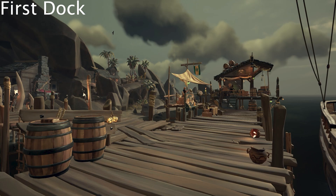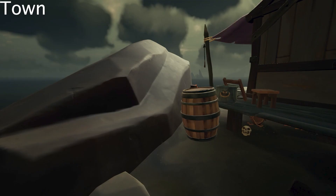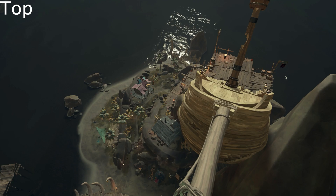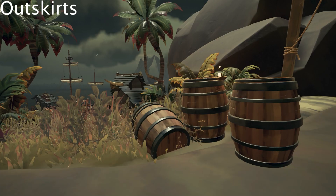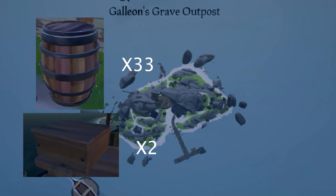On Galleon's Grave Outpost, the first dock has 5 barrels and 2 crates, the tavern has 9 barrels, the town has 3 barrels, the top of the island has 13 barrels, the outskirts of the island have 3 barrels, and the pirate legend stairway has 0 barrels — making the total 33 barrels and 2 crates.